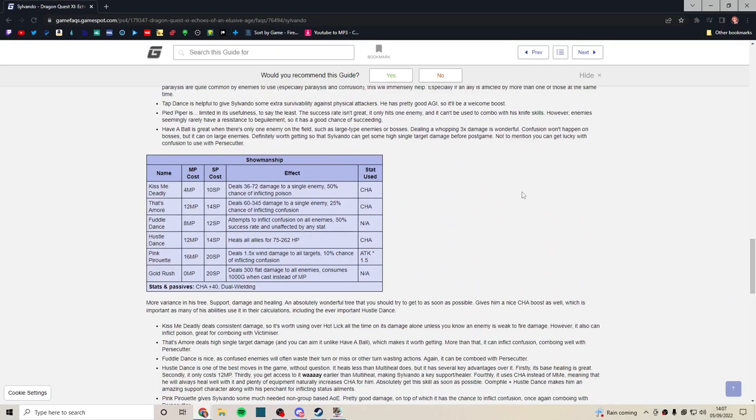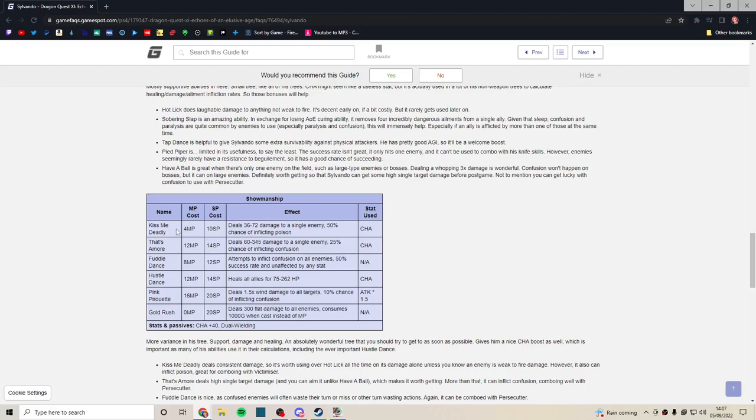Now Showmanship — and I actually have the game open to show you something I've recommended before. Hits Me Deadly has a chance of inflicting poison with tiny damage — use it very early on, then forget it. Add Some More deals some damage to a single enemy. Flick has a decent ceiling for inflicting confusion and scales pretty well through the game — that's all right.